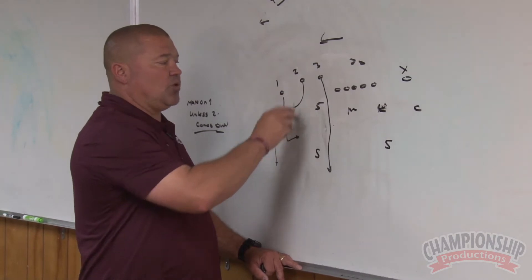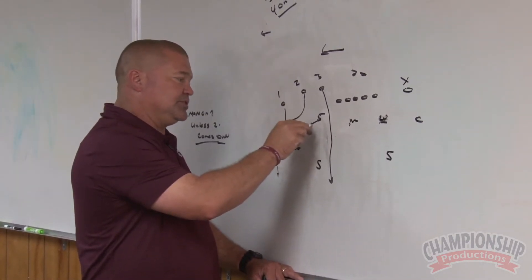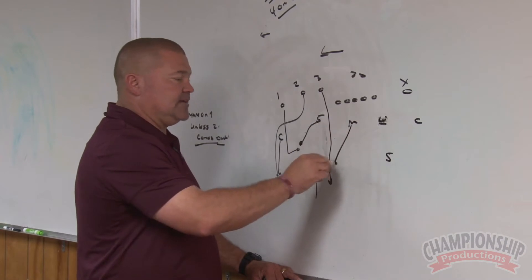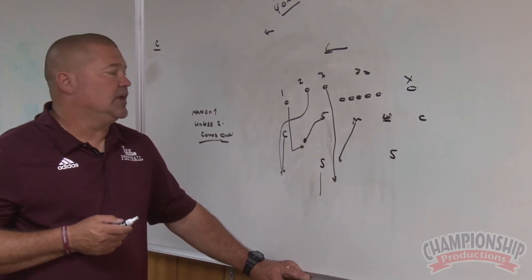We're working off two. I am walling two unless I push. An underneath route would push us, so he would match the curl. The corner would match the out and up. The vertical would be taken on by a Mike running underneath. Some people call this Tampa 2 because the Mike is running and/or walling.